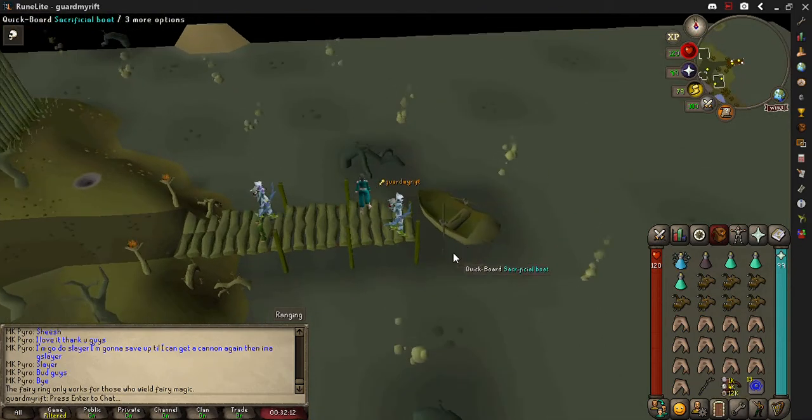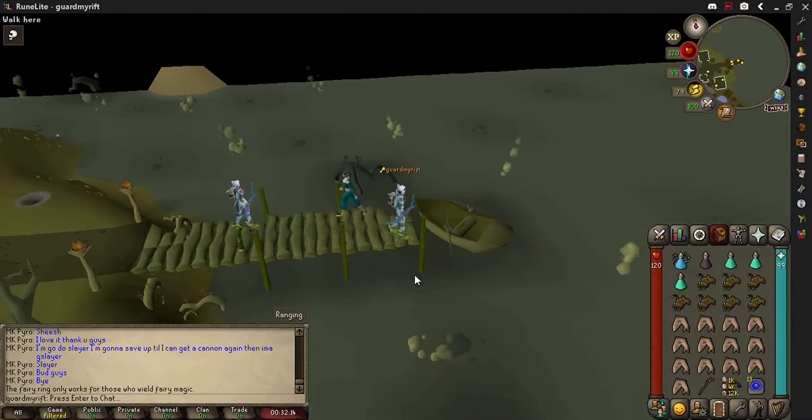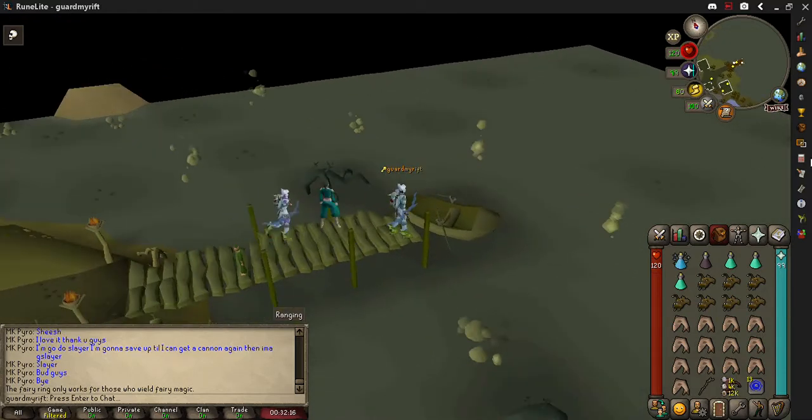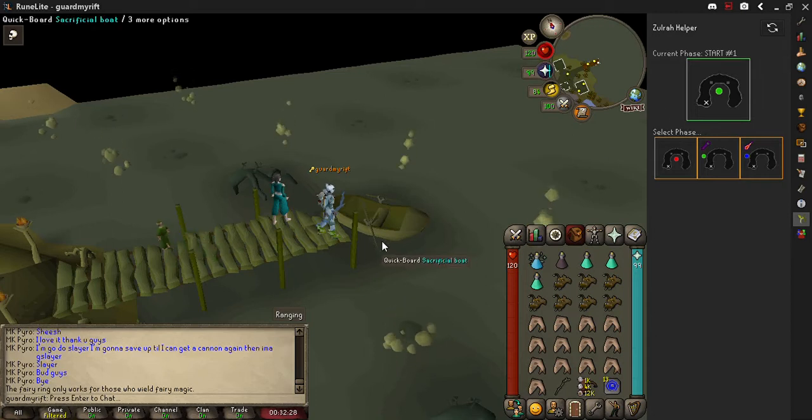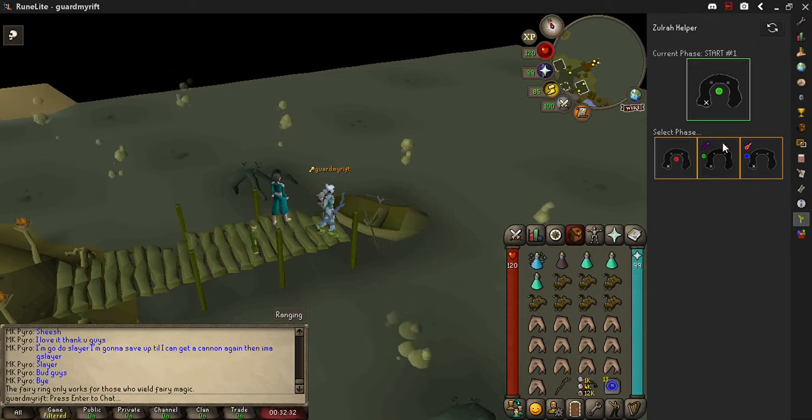Hey guys, it's Garden Mount Rift - thanks for coming back to another video. This one's gonna show a useful plugin called the Zora helper. In my opinion, if you're learning Zora, this is an amazing plugin because it shows you where to stand, can show you what to pray against.